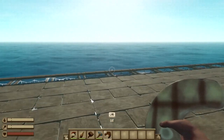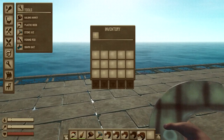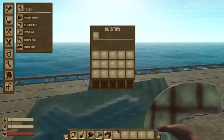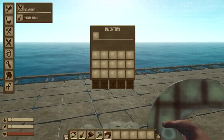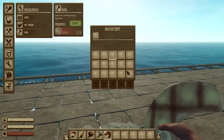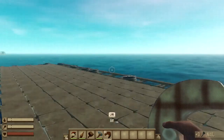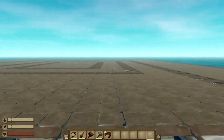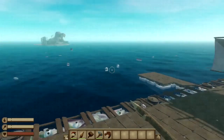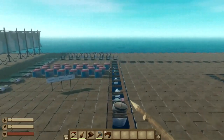I can duplicate stuff — if I just do that, it duplicates all of it. And if I want to craft something, maybe a nail, I don't have any scrap in my inventory but I can still craft it. There's a lot of stuff you can mess around with in the mod menu yourself, and that's basically all this mod has to offer.